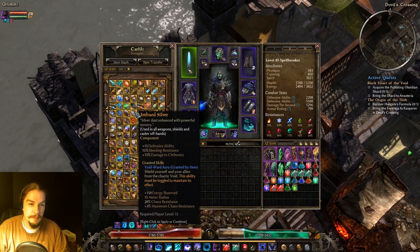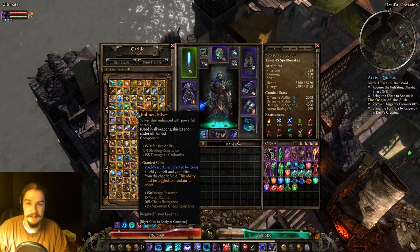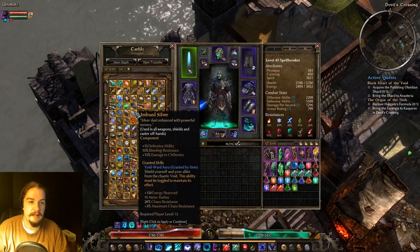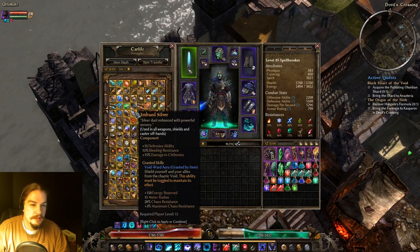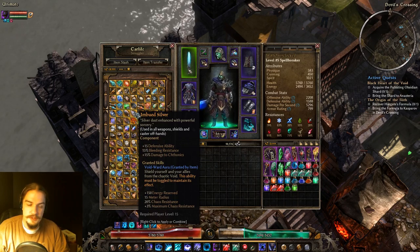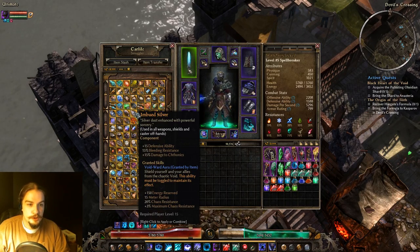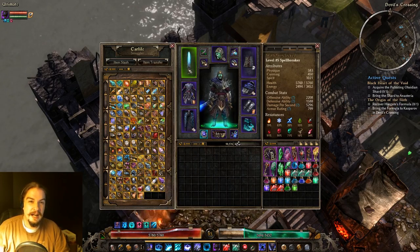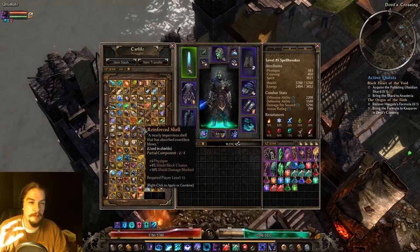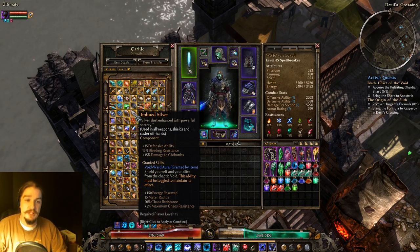Imbued Silver goes in weapons, shields, and off-hands — which is really common to have. It's one of my go-tos: it gives you defensive ability, bleeding resistance, more damage to Chthonics, and an aura that when activated gives you more chaos res. I run it on a lot of characters because bleeding and chaos res are pretty important in Ultimate.